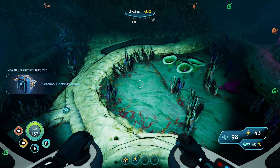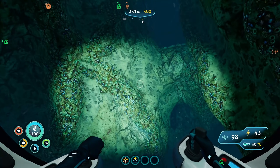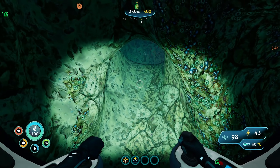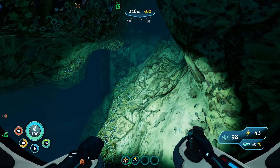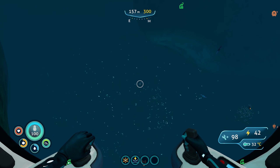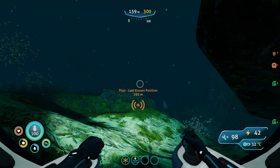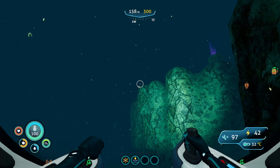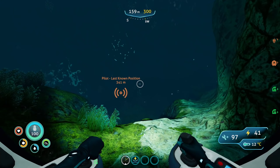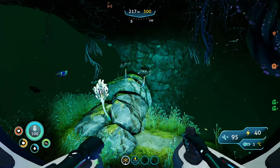Now we need to go back and get that higher capacity tank. One problem — I don't remember how I actually got here from the Sea Monkey area. We'll find our way back. I don't know where we are, but there's a huge iceberg and we're right underneath a crashed ship. All right, we're back in the Sea Monkey nest area.